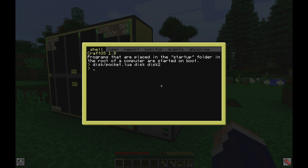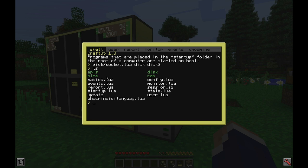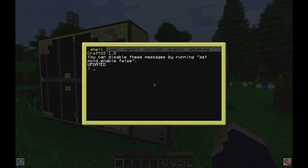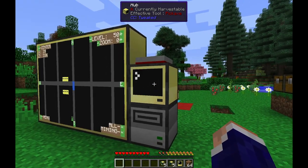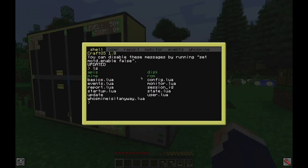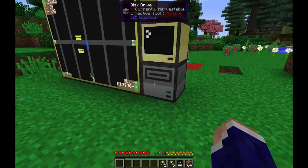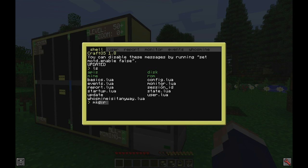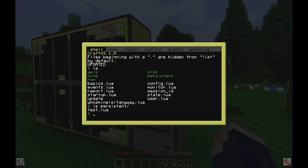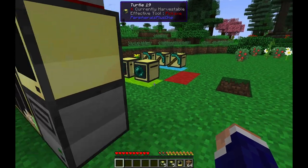The mine is saved on the hub in a file called 'mine'. When you update, even though it's copying data from the disk to the hub, it actually does the opposite for the mine — it copies the mine from the hub onto the disk as a backup. Also, if you want files on these computers that don't get deleted on update, you can make a folder called 'persistent'. Anything in that folder will survive updates, and that applies to the hub, turtles, and pocket computers.